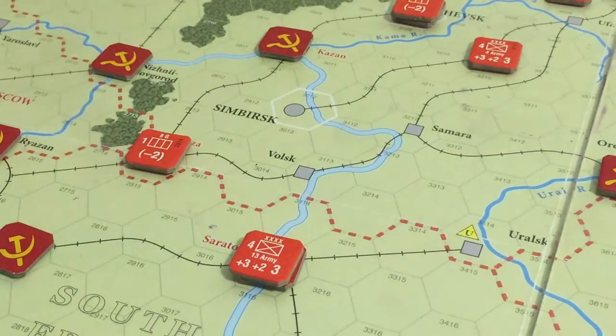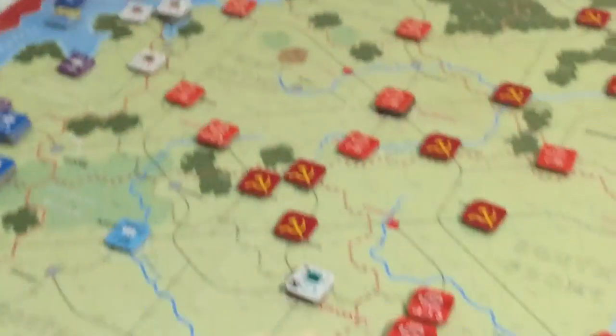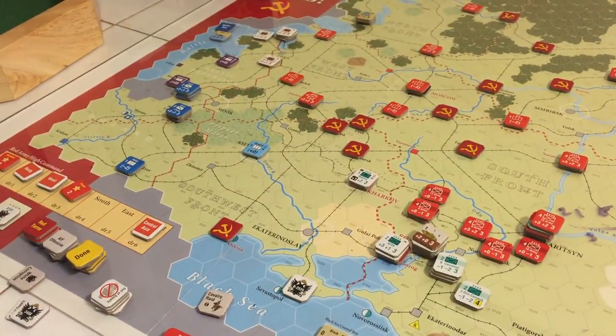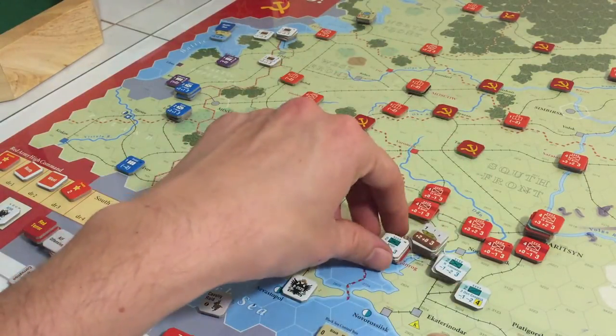So that was the East. The southwest got that initiative but there is nothing in the southwest that I want to move - in fact I have nothing in the southwest. There's no real Red presence at all there. What do we have next? Logistics. Alright, so everybody's in supply, nobody is out of supply. Let's go ahead and do some rolls here. We've got the Cossacks and those guys - I think they're the only injured people. So we're going to roll two dice for them.